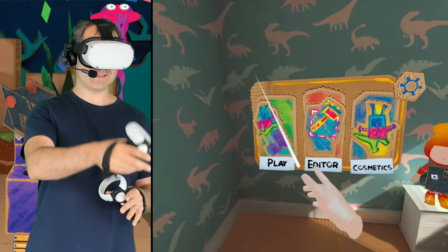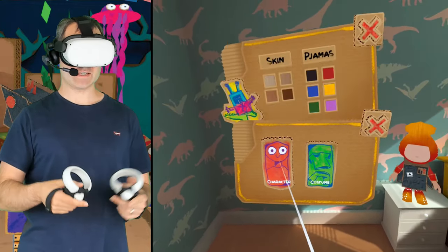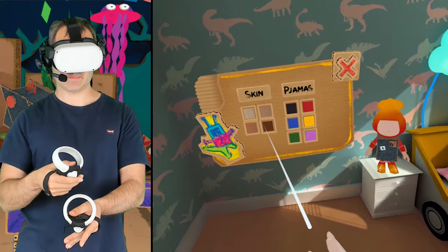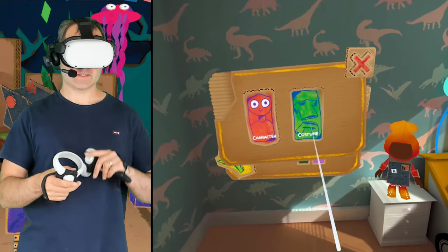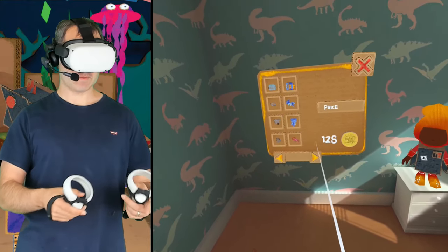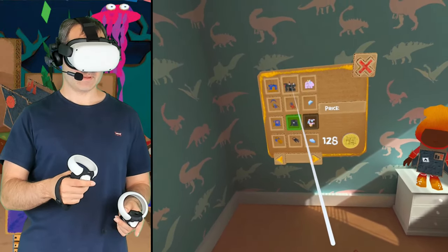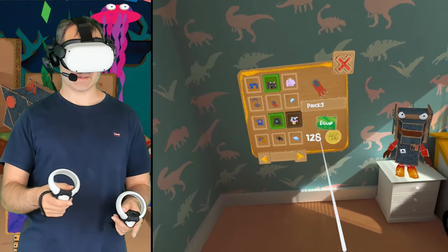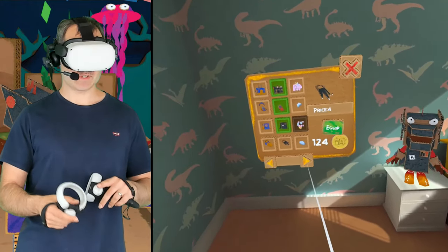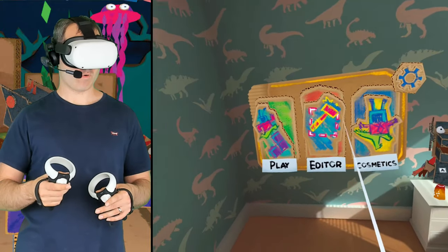So you'll notice I've got some coins in those levels. If you go into the cosmetics section, you not only get to customize your character — all of these customization options are free. You can change the skin color, the pajamas, and that kind of stuff. But there are also costumes which cost a bit of money. I've actually bought all of the costumes available, so collecting coins becomes a bit redundant at some point. But it's pretty cool to be able to dress up your character in the different cardboard costumes, and it gives you some incentive to go back and get three coins on each level.